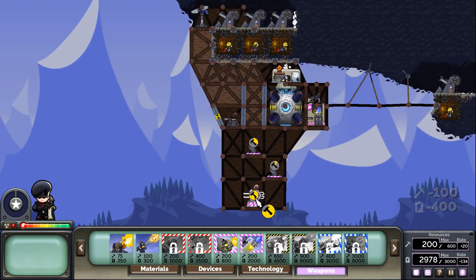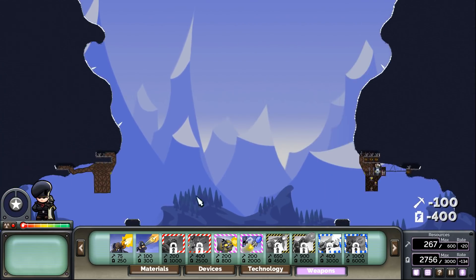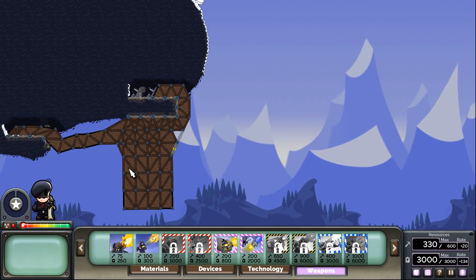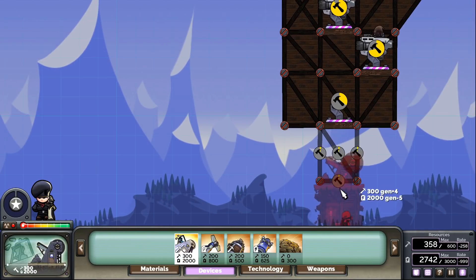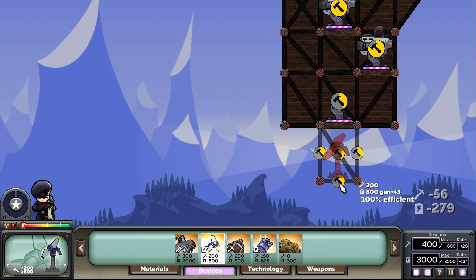We're definitely going to need more energy — really going to need more energy. Our base is going to be kind of flimsy. Just kind of hoping my opponent's not shooting at me, but that's kind of the state of affairs in this game where your opponents don't actually punish you for doing risky things like leaving all of your weapons exposed.